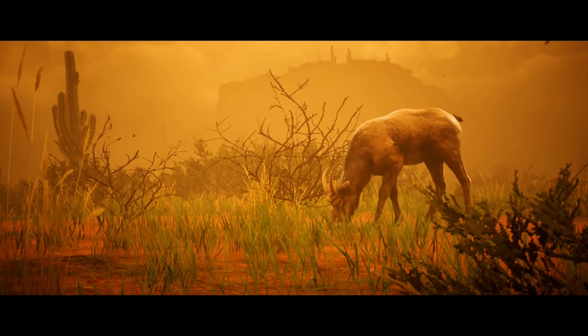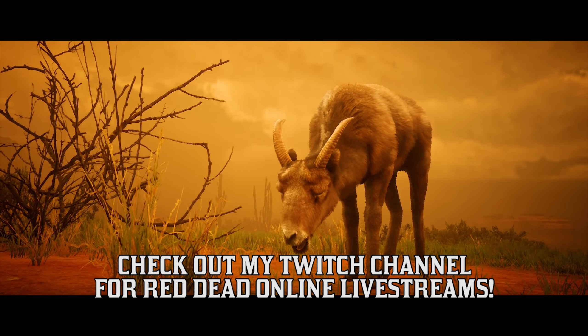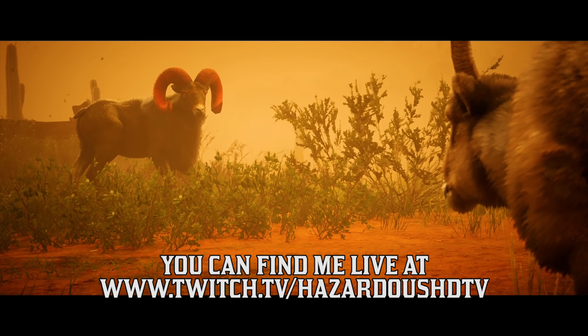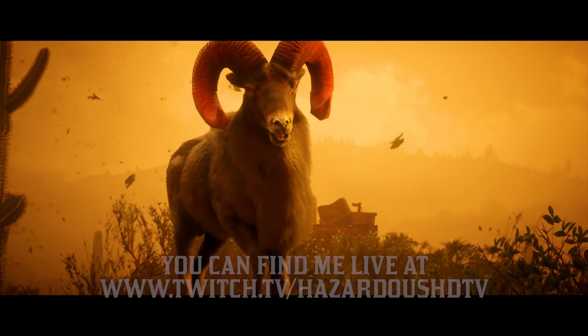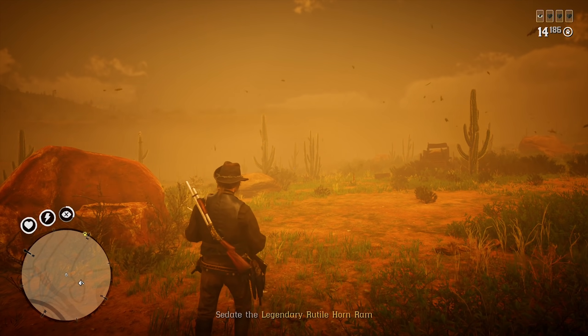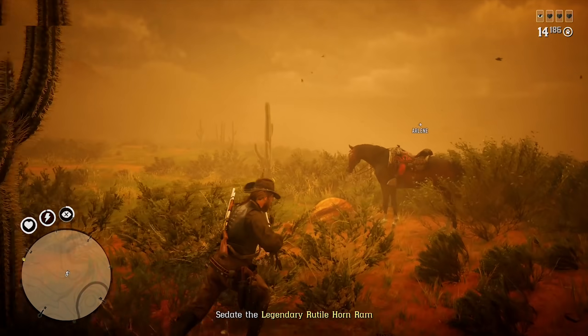The first payout change I want to mention is for the Naturalist. Samples are paying out double cash and XP this week. I know Naturalist may not be everyone's favorite role, but hear me out when I say that double money earned from samples is some of the easiest and fastest money you can make in this game currently. Please do not discard this guide and ignore sampling animals this week.